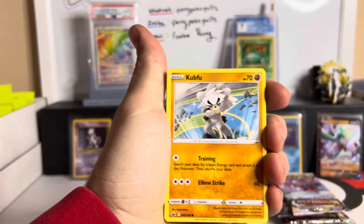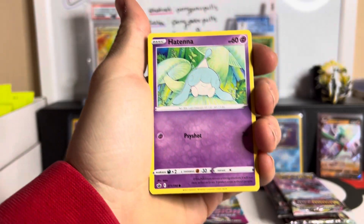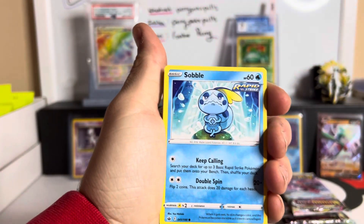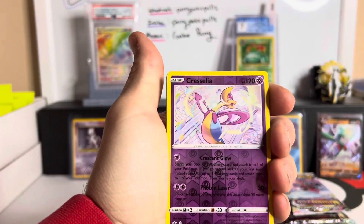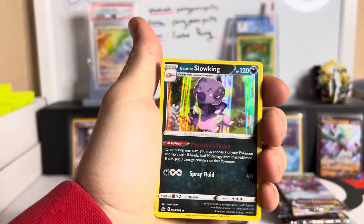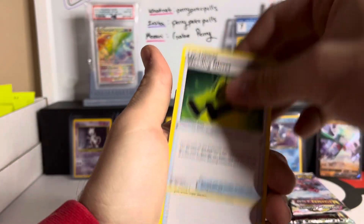If we do not get a hit out of here — like a V or better — we have struck out on Chilling Reign. So come on now, Chilling Reign, do us a little bit better. Hatenna, Sobble, Bounsweet, Furfrou reverse, Chrysalia — and a Slowking hollow. At least we got a hollow.